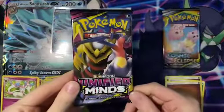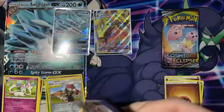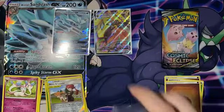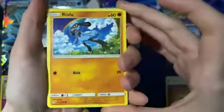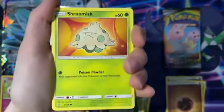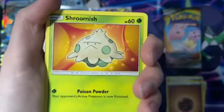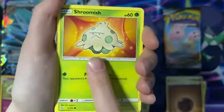Next we're going into Unified Minds. I'm so excited for this one — I honestly don't remember the last time I opened Unified Minds. I'm pretty sure there's a funky Mewtwo or Mew something in this set. Let's start up this Unified Minds with a Riolu — how pretty. A Meditite — how cute. A Shroomish. That's literally the Mewtwo of this era. Not actually, but that's a Mewtwo.